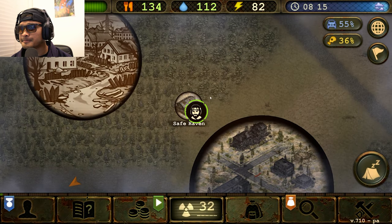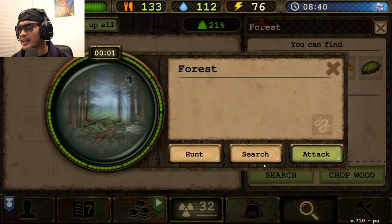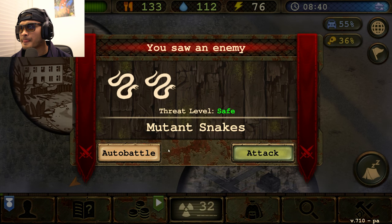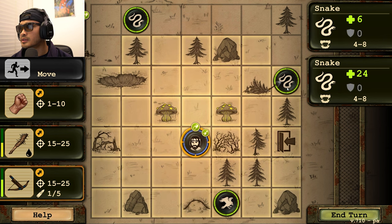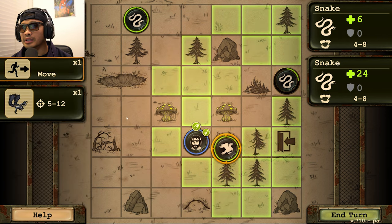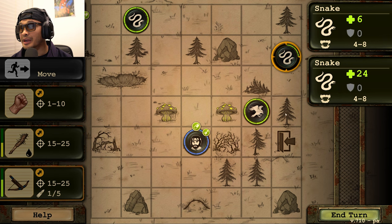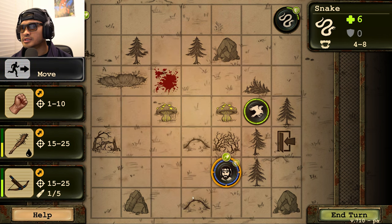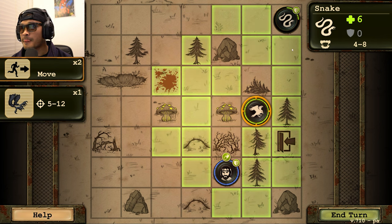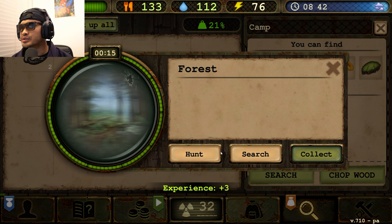First things first — let's find some snakes. There we go, let's attack. I don't need to do that. I'll wait my turn and then use my birdie to claw him. Apparently that didn't work at first, but there we go — at least he did something. Let's go back, wait our turn, and birdie boy, go ahead and finish them off. We need to hunt one more.